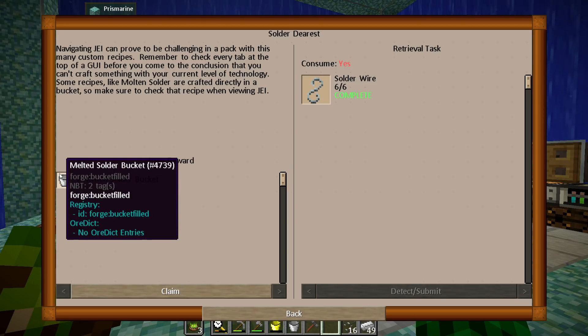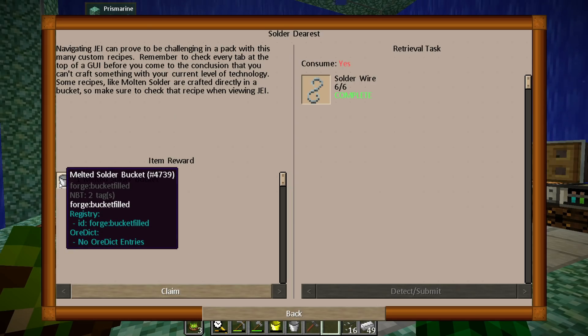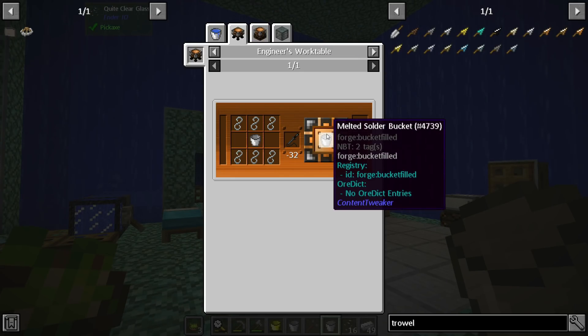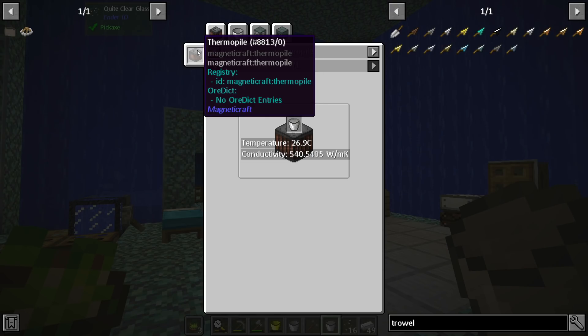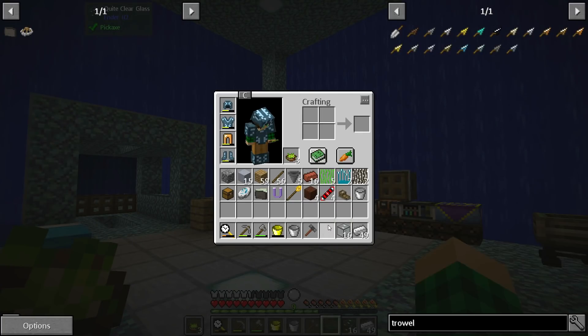We get a melted solder bucket. The tip says: navigating JEI can prove challenging in a pack with this many custom recipes. Remember to check every tab at the top of the GUI before concluding you can't craft something. Some recipes like mold and solder are crafted directly in a bucket, so make sure to check the recipe in JEI.